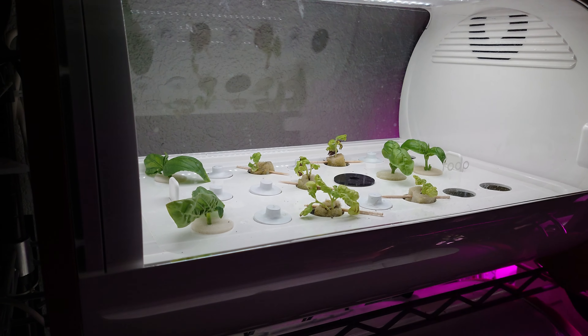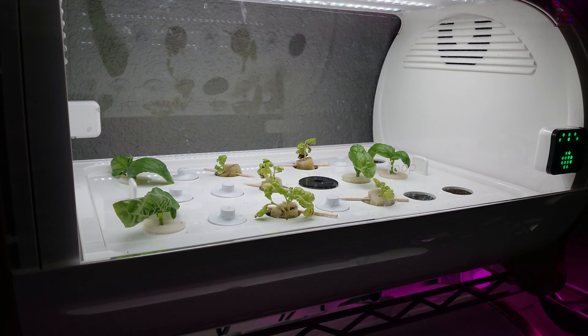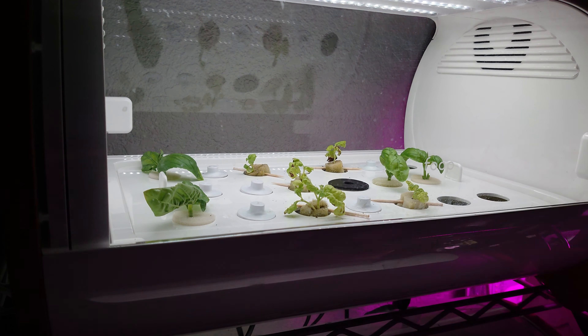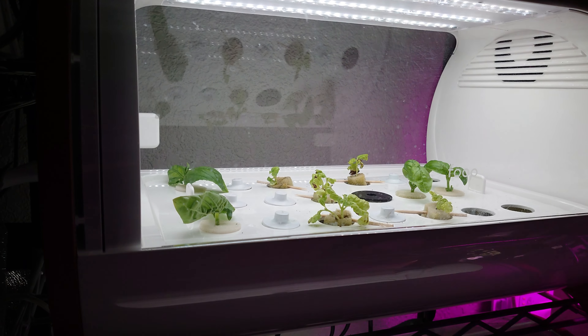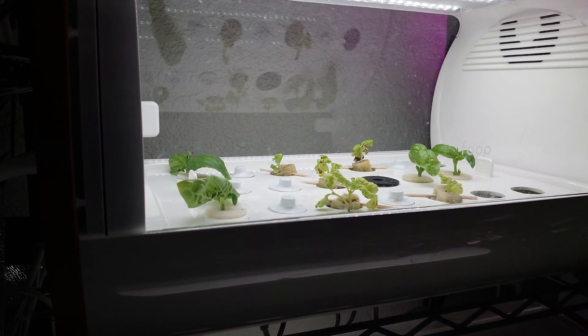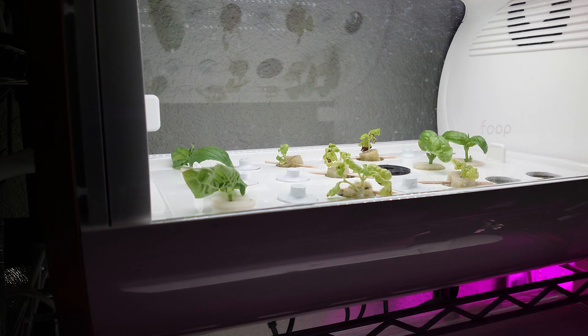If you take a look at our FOOP units here, you'll see that there's a bunch of stuff in here now. The ones with the larger foam collars around them are all cuttings — they're relatively new, taken in the past week. The ones with the toothpick from them are kind of dying little seedlings that I've scavenged from the Yasai Monogatari unit.